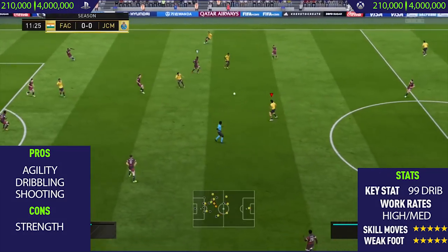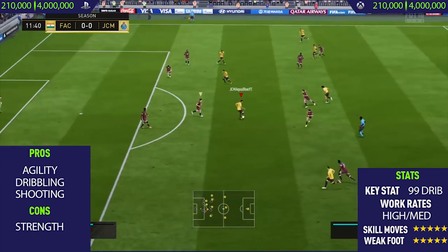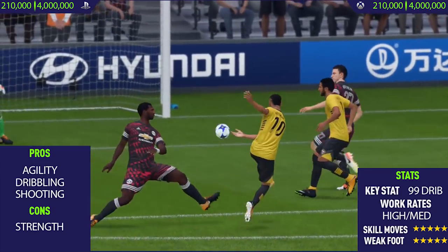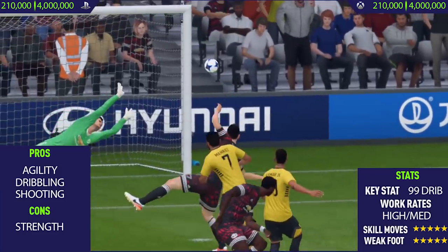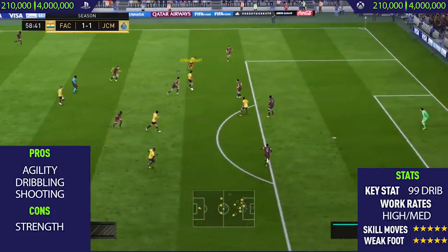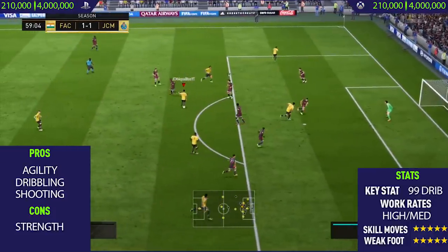Getting to his first pro — his agility. This guy has 99 agility, which is honestly just incredible. I think he has one of the highest, if not the joint highest, agility stat in the game. In my opinion, agility is the best and most important stat when it comes to skilling, so his agility is absolutely crazy and makes him insane for skilling.